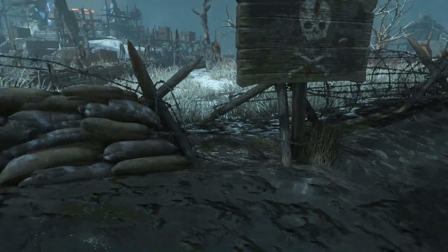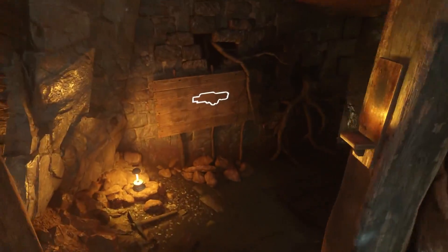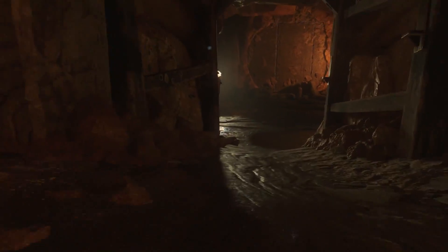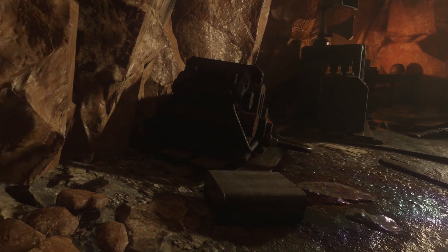Now, if it's not at those two locations, don't worry — there's still one more, and that is the bottom of the ice tunnel where the ice portal is to go into the Crazy Place. It's going to be located on the right-hand side, next to this can of fuel or something like that, just sitting right there on the ground.